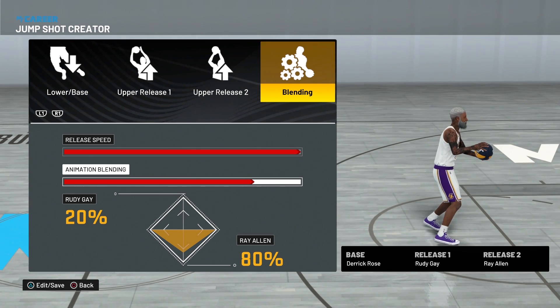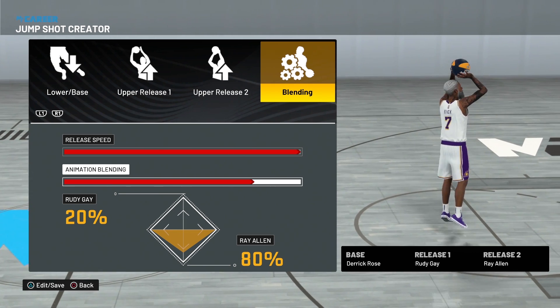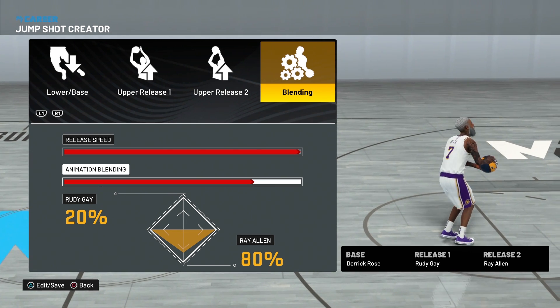The fastest base in NBA 2K22 is Derrick Rose. The idea is to complement that speed with extra speed to make this jump shot even faster. You definitely want to try this out — go with the release speed at max, then go to animation blend.